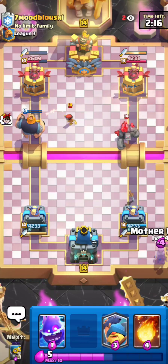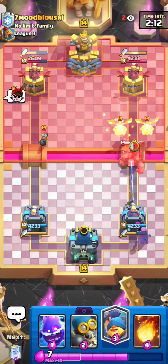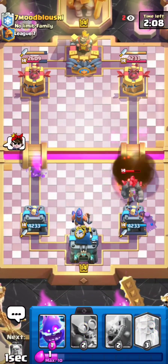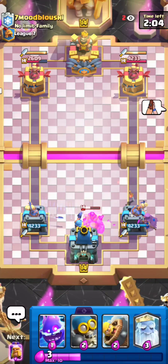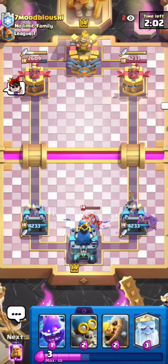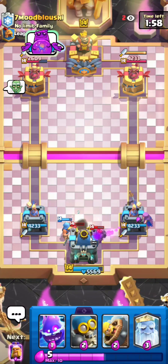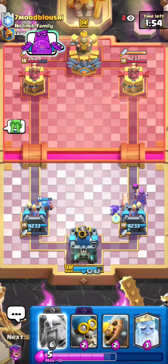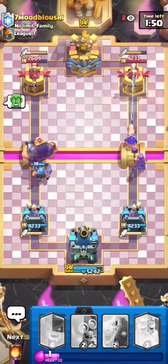It's really good against Goblin Drills and Giant Graveyard for sure. There are a ton of Giant Graveyards in the meta. I'm going to go for this Fisherman because this guy does not have a Tornado in cycle, so that's a free king activation — already looking really nice. Against Giant Graveyard, Mother Witch just goes absolutely crazy.